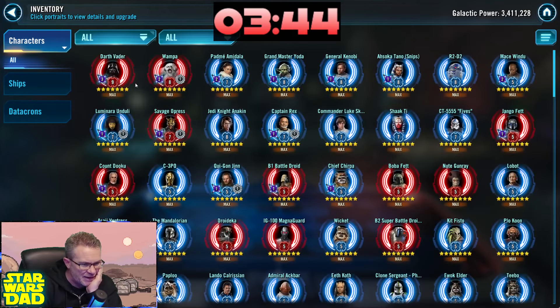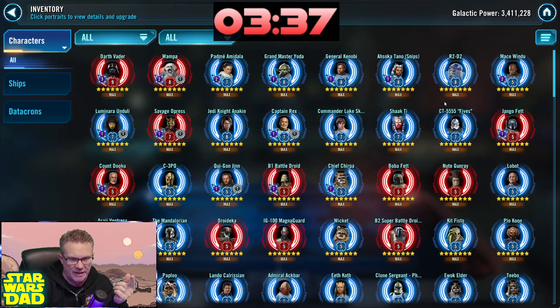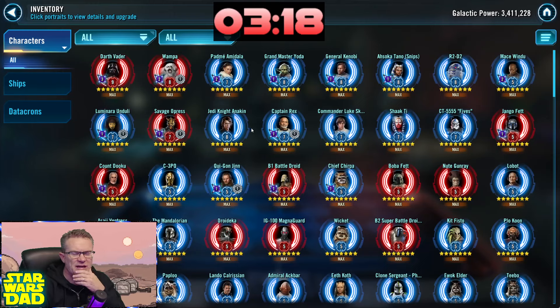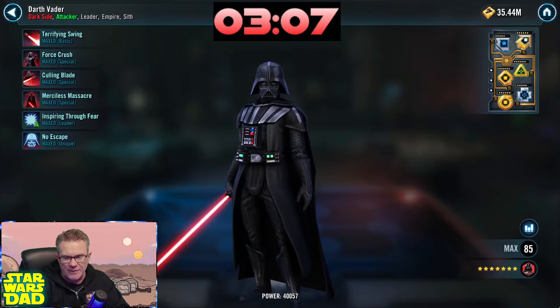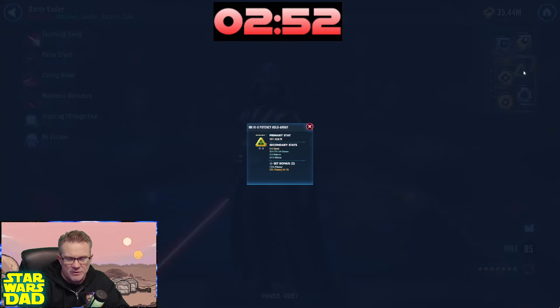Let's go take a look at the characters. No Galactic Legends, but wow — a lot of Relic 8s. I've got Relic 8 Grandmaster Yoda, Relic 8 General Kenobi — which makes me think Jedi Master Kenobi — Relic 8 Snips, Relic 8 R2-D2, Relic 8 Jedi Knight Anakin, and a Relic 9 Darth Vader. But these mods — I need you to work on your mods. That's not a good mod set. You want Crit Damage and Potency here.